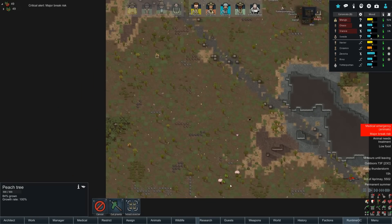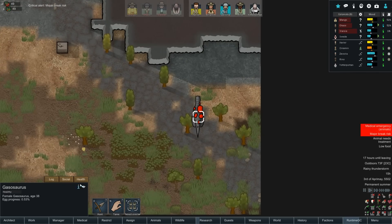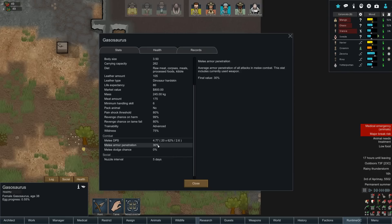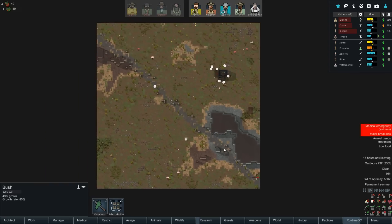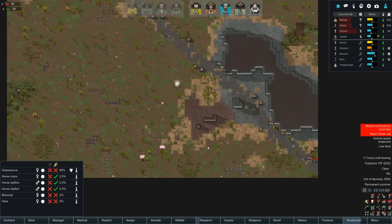There's a peach tree, we'll harvest that. Oh hello — a gasosaurus! Revenge chance on tame fail: 80%. Look at that cool looking thing — its DPS is only moderate. It can't eat live plants, it can't graze, which means if we tamed it we'd have to feed it all the way back to our base. The only way we could do that is if we killed a bunch of animals, and there's nothing really on the map to kill.